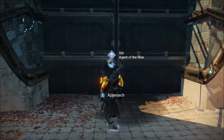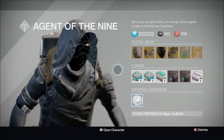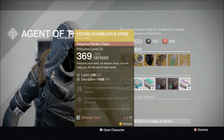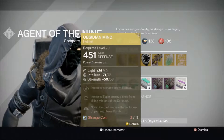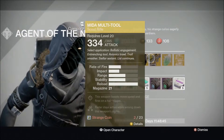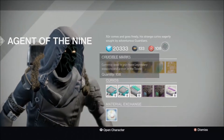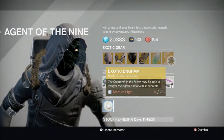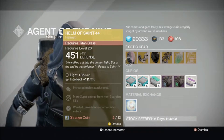Here we go — Xur has Howling Commanders 14 for the Titan, Young Ahamkara's Spine for the Hunter, Obsidian Mind for the Warlock, and he is selling the exotic weapon No Land Beyond, a scout rifle. He's also selling an exotic engram for a chest plate.